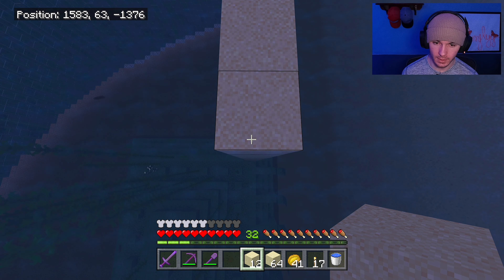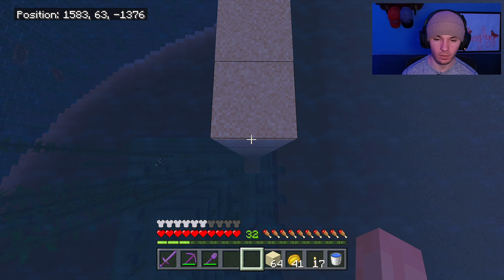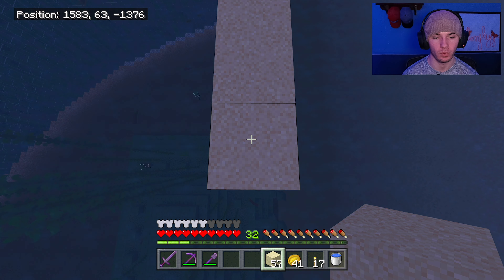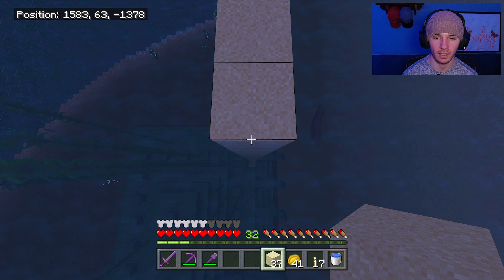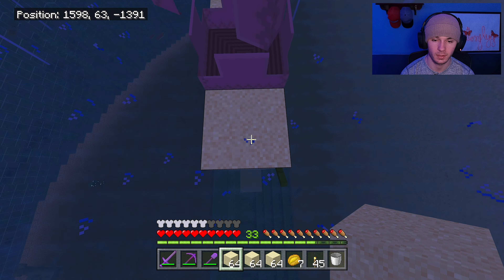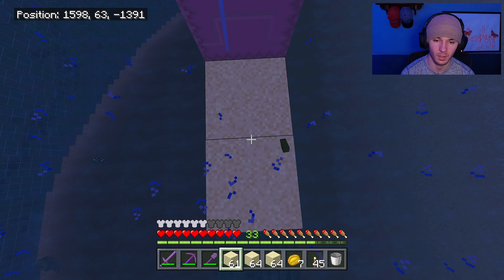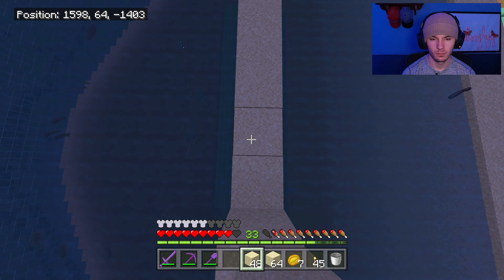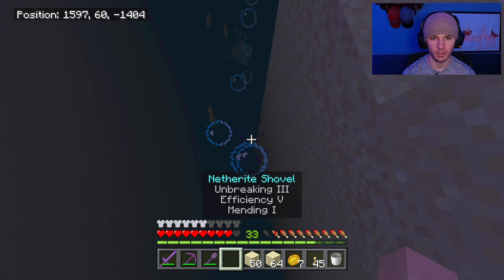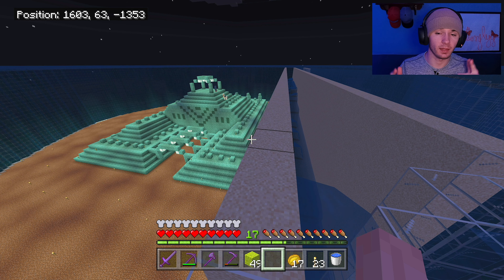I'd also like to mention - knock on wood, I don't want to jinx it - I have not trapped a single dolphin yet. Well, I trapped one, but I didn't drain it out to the point that I ended up killing it, which was one little thing I was trying to accomplish. I don't know if it's just how long I've been at it, but it just feels like I'm not getting anything accomplished. These guardians don't help one bit while trying to get this done.